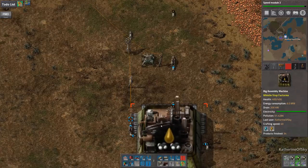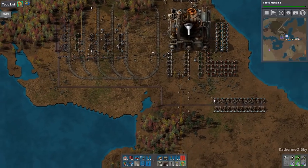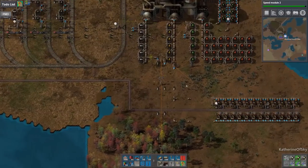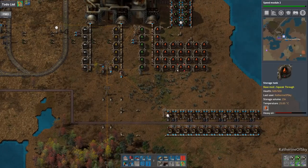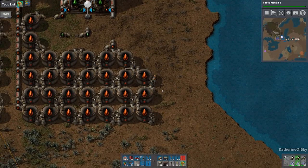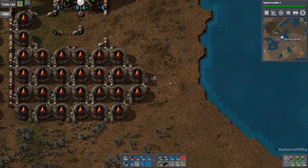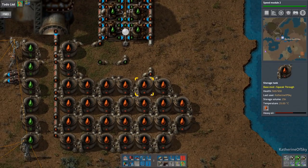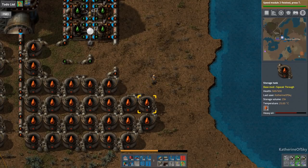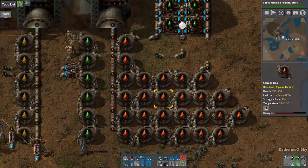The important thing I'm looking at is it fills up in time for the next product cycle, which is good. We're making more petroleum so we can make more red chips — life is distinctly better. You can see we had an issue with the heavy oil. I'm going to take off some of these and let them spread their goodness into the neighboring tanks, because we really don't need this many tanks of heavy oil.